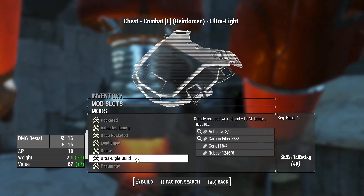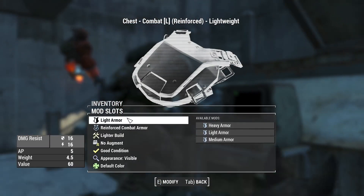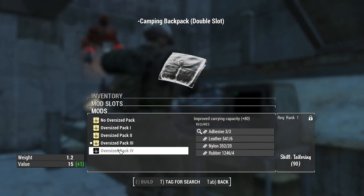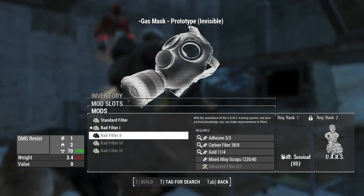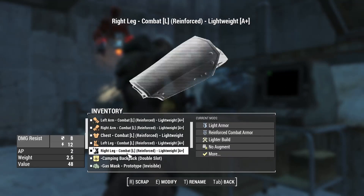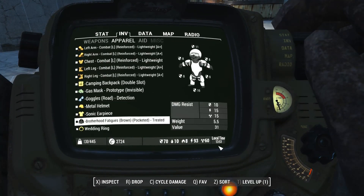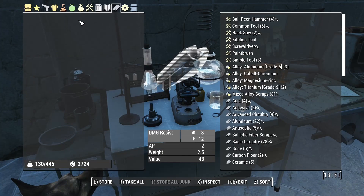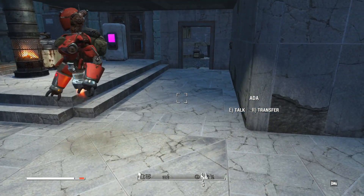With carbon fiber we could do an ultra light build. Pack four - we're almost there. Gas mask filter - we need survival skill to get that slightly better. I would really like that, only because some more rad resistance would be really useful. If we have a look at ours at the moment it's only 60 on an ongoing basis, which is not a lot.